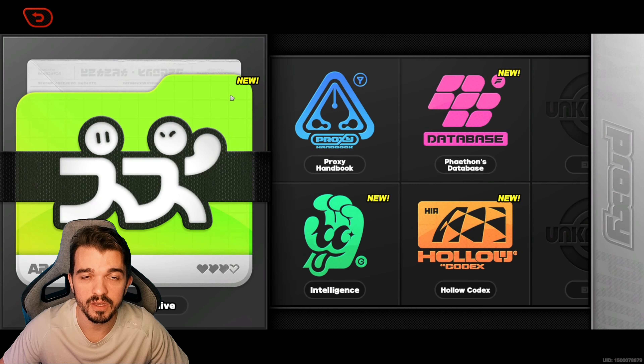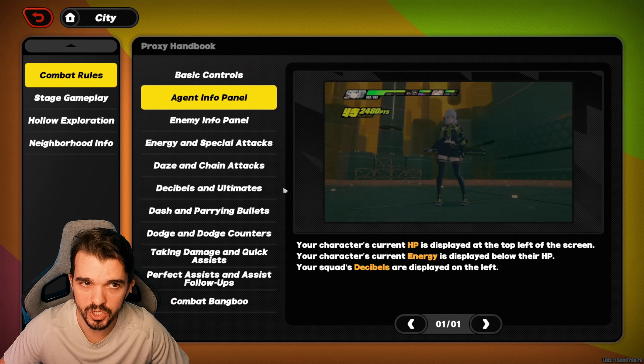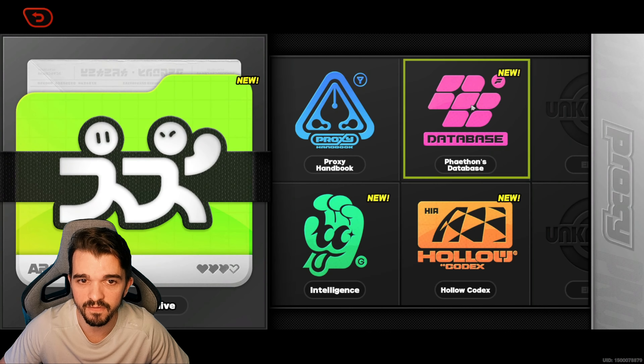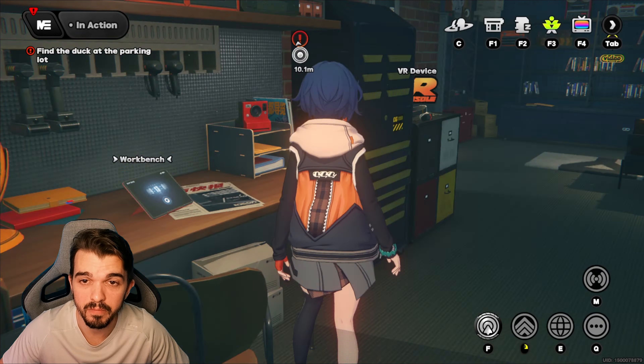And then on the workbench, the same thing. If you have an exclamation mark here, just acknowledge it. You just need to acknowledge this stuff and it will give you some more free polychrome.